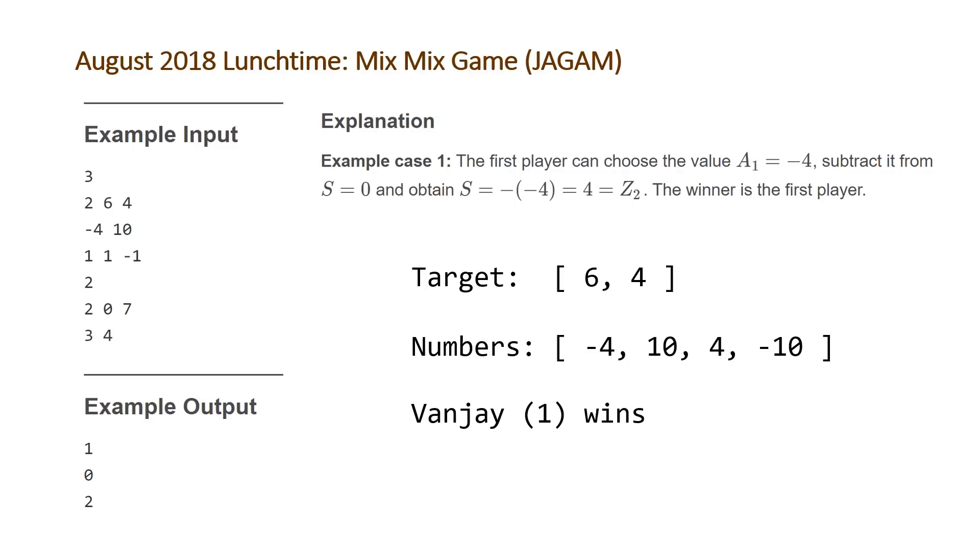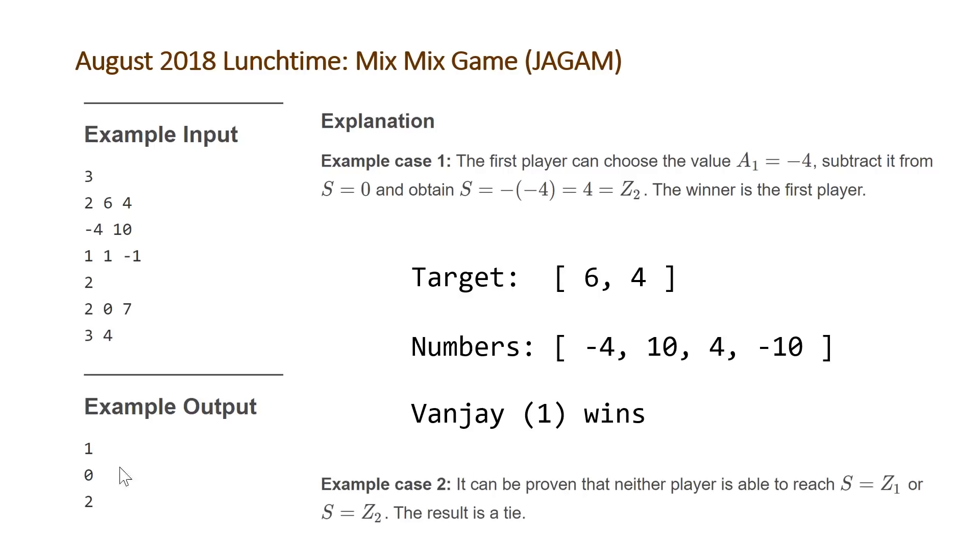For our second test case, it doesn't tell us much. Our target values are 1 and negative 1, and it's impossible to get to either of those numbers starting from zero and adding or subtracting only 2. So it's going to be a tie — output 0.